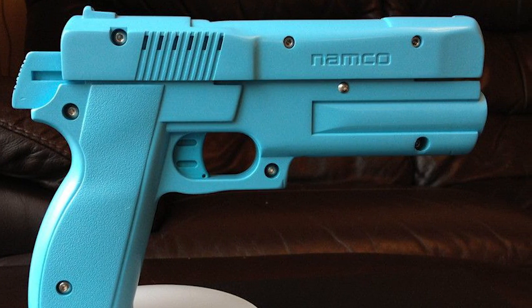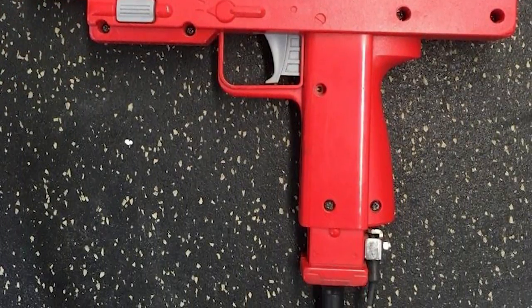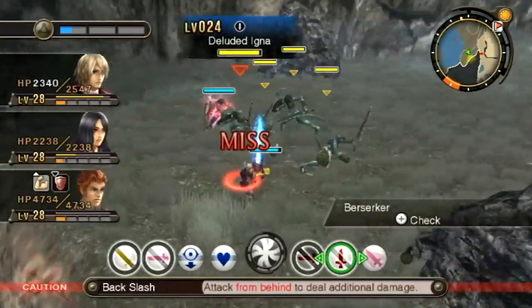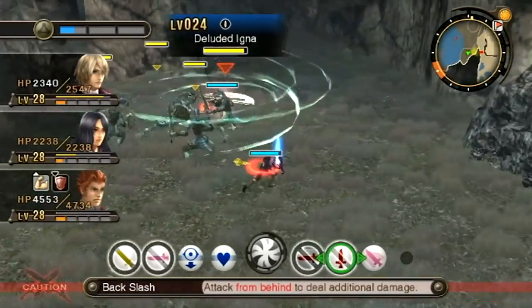There are a ton of controllers based off of weapons out there — the most common ones are light guns for games like Time Crisis and House of the Dead. But the gun controller that is number one is not intended to be used with a shooter. It's meant for an RPG — one of the most prolific and iconic RPG series of all time. Ladies and gents, you have seen the weird, the wonderful, the impractical, and the traditional. So what is the number one WTF controller? It's all about Lady Yuna and her wonderful guns.